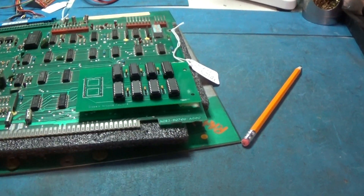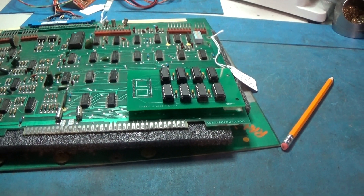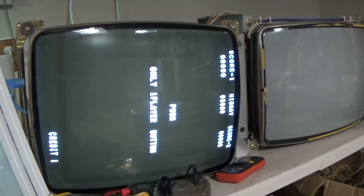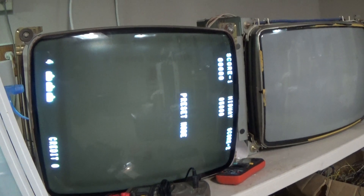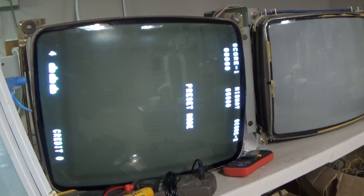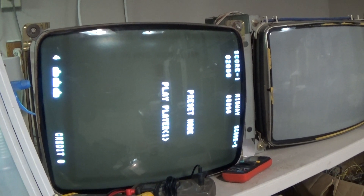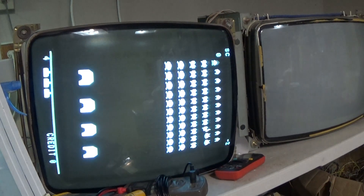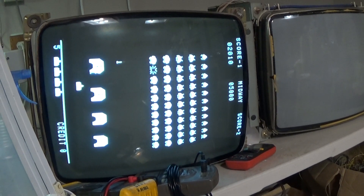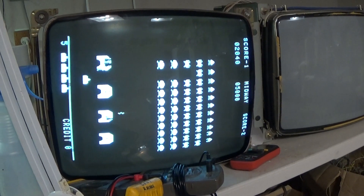Alright, let's put this thing back together and play a game. I'm going to try to do this just holding the camera. It's preset mode — I don't even know what that means; dip switches are set funny apparently. So I'm starting at 2000 — that's kind of a cheat. But yeah, it works just fine. It's awesome.